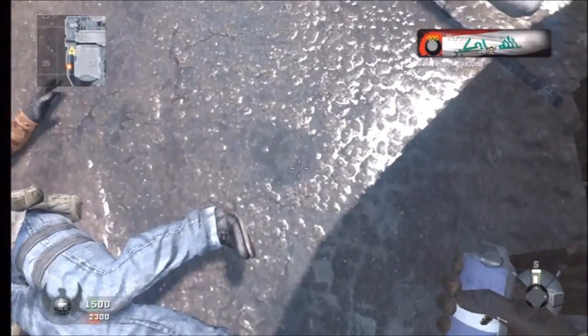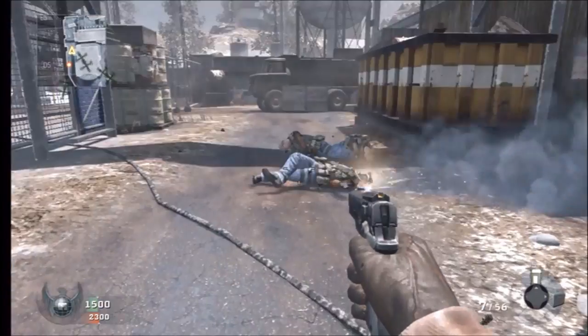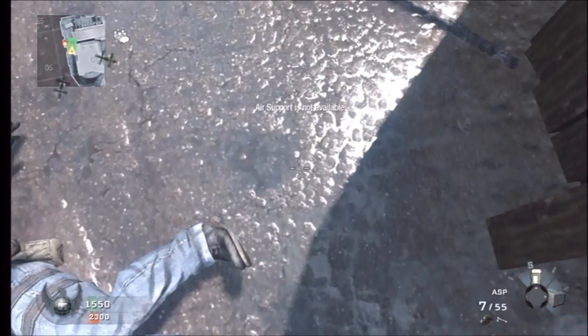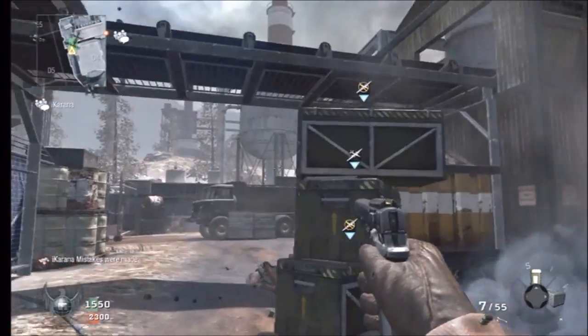Hey guys, Bobby here with RSP Productions, and I have a very easy, cool glitch for you guys, which is how to get on top of this little conveyor belt right here. All I gotta do is stack up 4k packages and just jump up there and go on it. It's a little ledge, you can't really go totally on it though, but it's pretty cool.